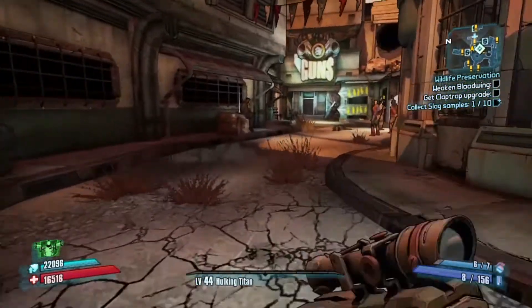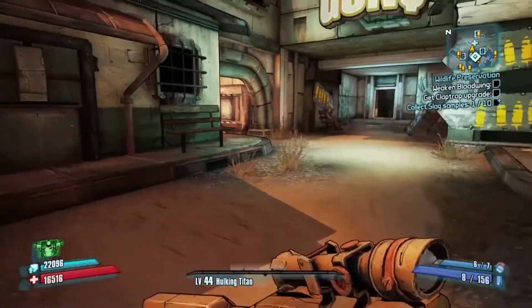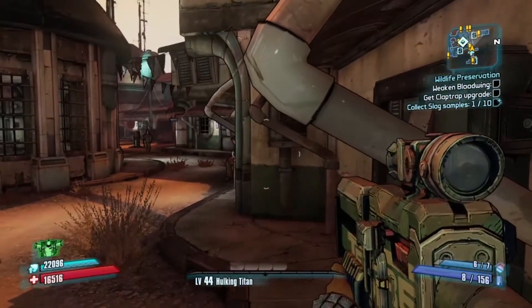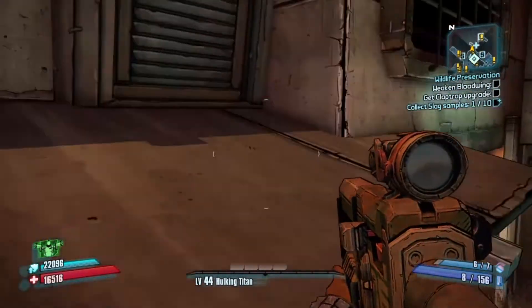The journey to Moxie's underwear starts here in front of Marcus's gun shop. We are going to use this bench just to the left here to make our way up onto this little awning. This is a little tricky to get on here because you can get stuck under the roof, but with a little persistence, no big deal.